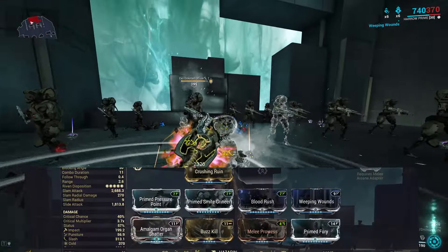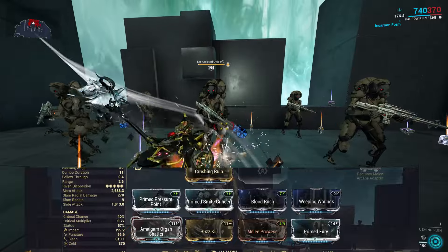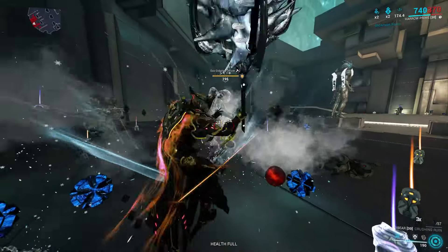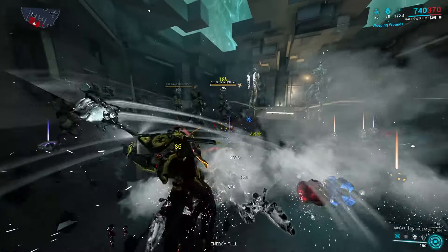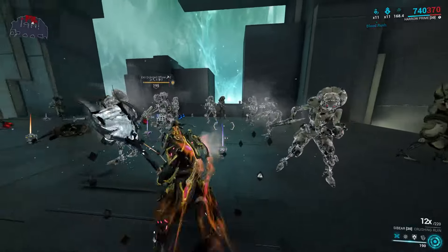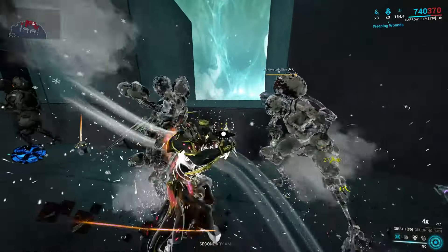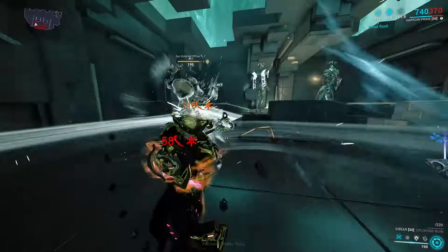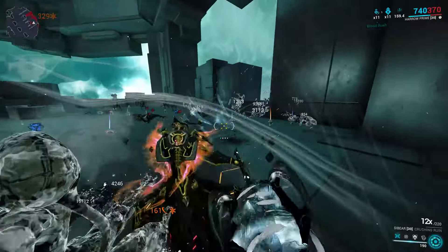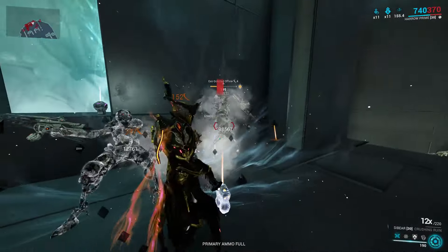Sibear and Hate — this frozen pole becomes a lot better. Great potential for a stat stick. Depending on the perks that you get, the combo generation will be super smooth, but the cold blast radius with heavy slams is a joke. Great potential for a stat stick, but as for the weapon itself, it isn't the best thing in the world.